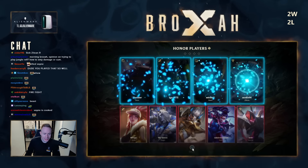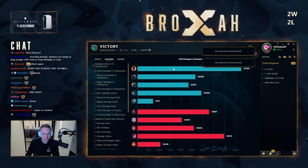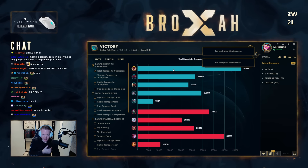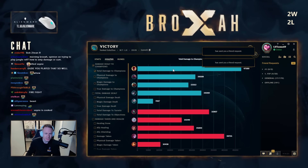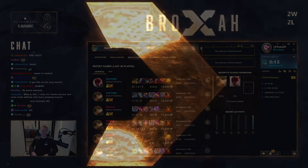I'll honor the entire team — nobody flamed me at any point, which I very much appreciate. I had decent damage: 27k more than the enemy jungler, 47.5k in a 29-minute game. I think we can be somewhat satisfied with that. Lee Sin on low ping feels like being in heaven — it's just mind-blowingly fun.